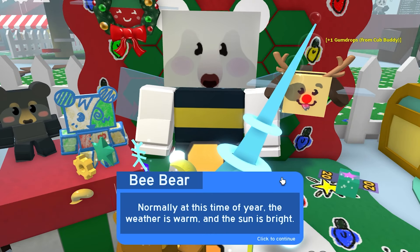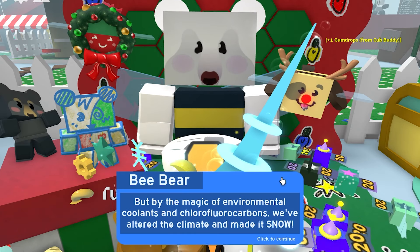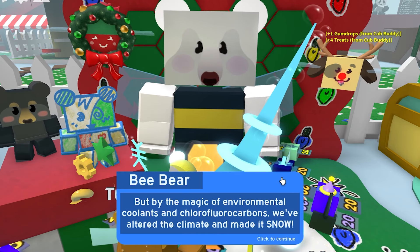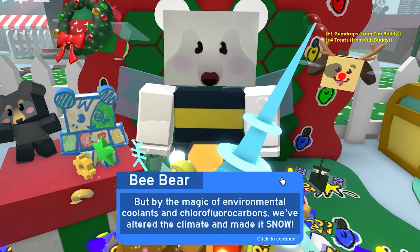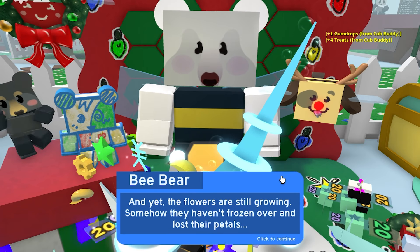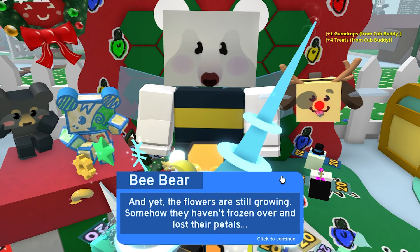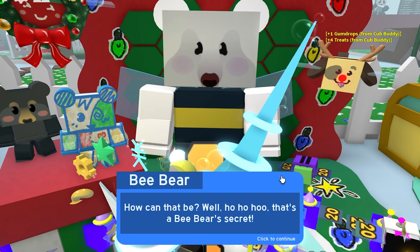At this time of year the weather is warm, the sun is bright, flowers bloom naturally, and the plants thrive in the heat. But by the magic of environmental coolants and chlorofluorocarbons, we've altered the climate — made it snow. Snow in July! Truly your beast is a miracle. And yet the flowers are still growing — somehow they've been frozen over and lost their petals. How can that be? Well, hoo hoo, that's a bee bear secret.